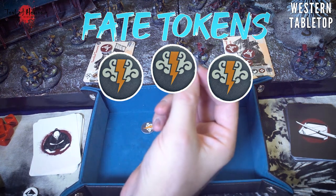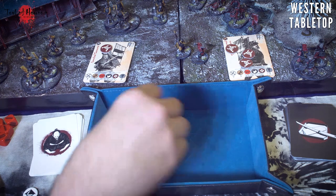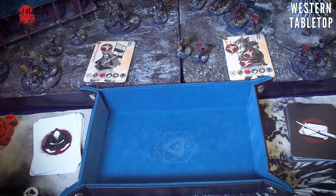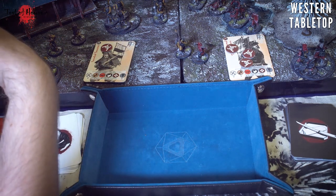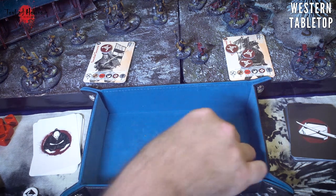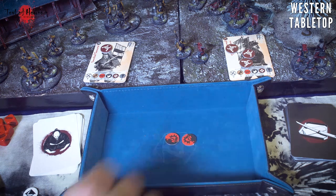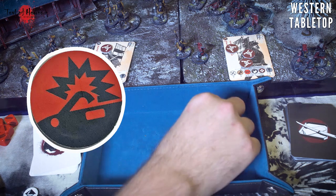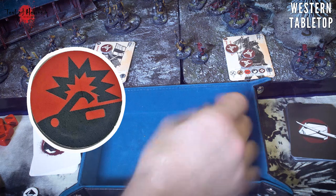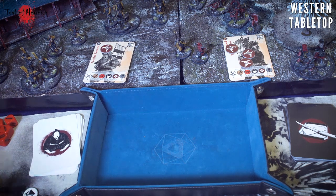Most turns end on the third fate token drawn rather than all figures activating, so you don't always get the opportunity to do everything you want. Once you see those two fate tokens come out, it's time to prioritize important actions. Other tokens are mission-based, denoting treasure or escort objectives. The red reload markers indicate a musket is out of ammo; you reset it by flipping it when you spend an action to reload. That's essentially everything you need to play the game.